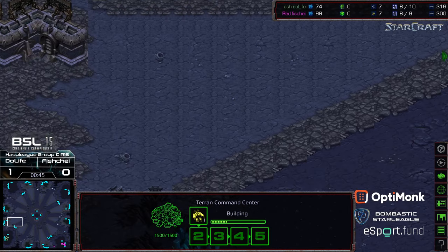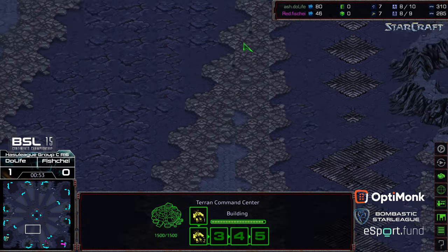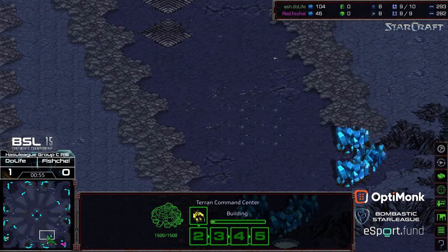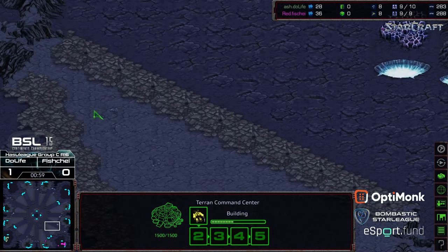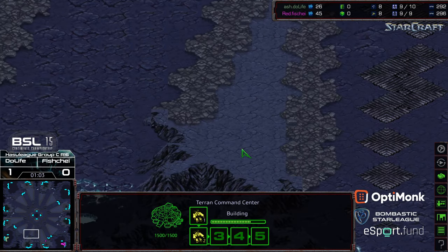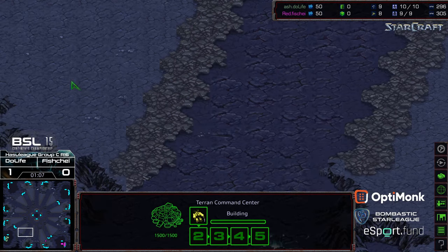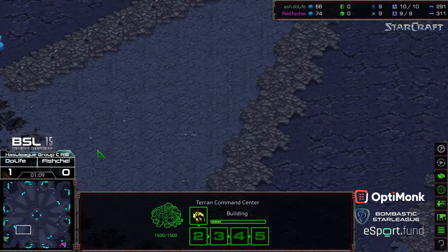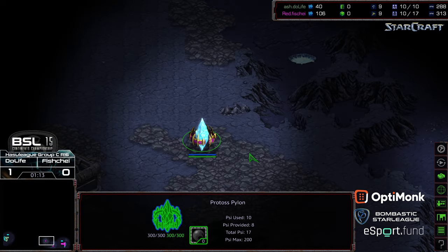The natural expansion is pretty wide open, so you can see where dragoon pressure could be solid here. But this is a low-ground ramp spoke, so units positioned out here can be a little more defensive. You've got these spokes all over the map that allow high-ground/low-ground vision advantages — as soon as vultures get out and start laying mines along these corners, it's a big pain to deal with.